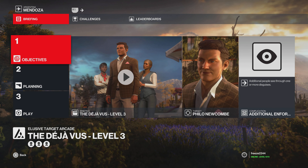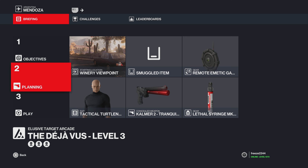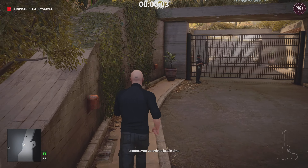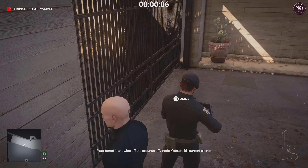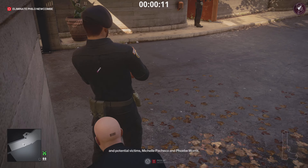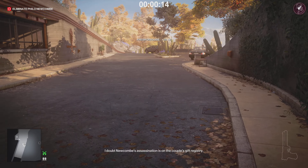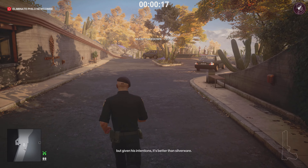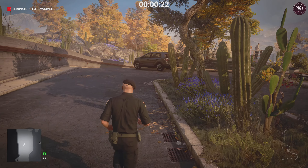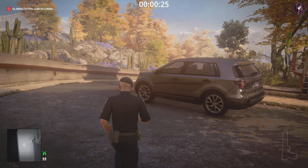For level three we have the Heartbreaker. Again, additional NPCs see through one or more of your disguises. We're starting at the winery viewpoint, bringing along a Kalmer 2 tranquilizer, a lethal poison syringe, and a remote emetic gas device. From the start, run over to the guard. You don't have to use the tranquilizer — you could just knock him out — but using it reduces the chance of his body being found. Either way, take him out and take his disguise.